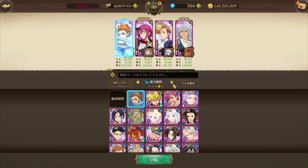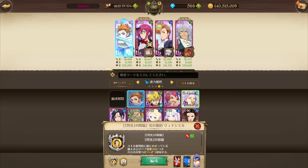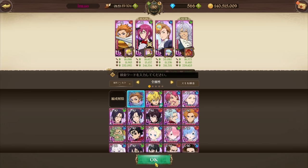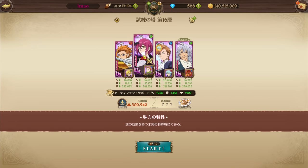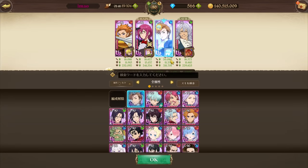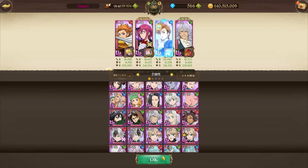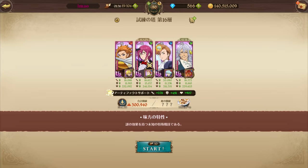You can do Stage 16 with Red Arthur — I did it personally. Then run a Gulfur, either red or green, and then a good DPS. I'm running King, but it could be neutral Meliodas — just a good DPS in general that is also AoE would be my advice.